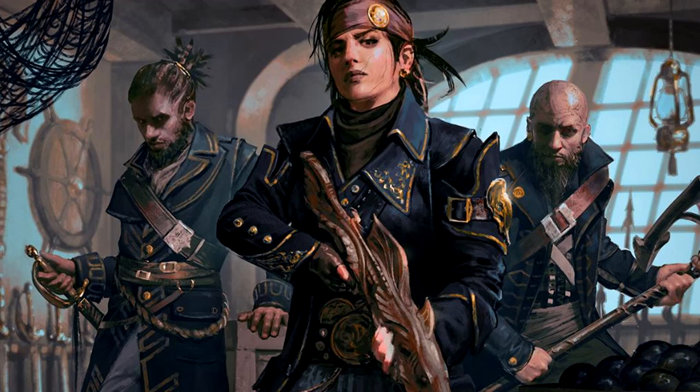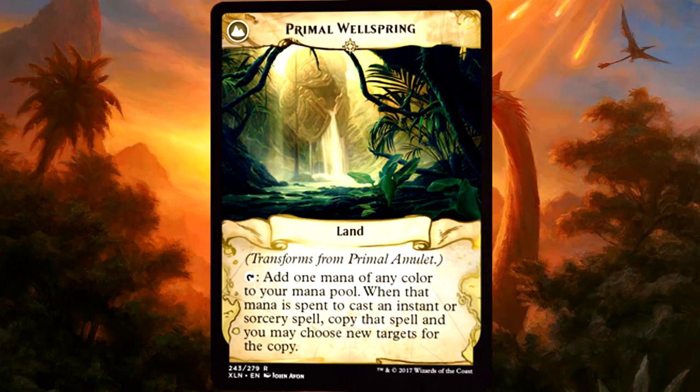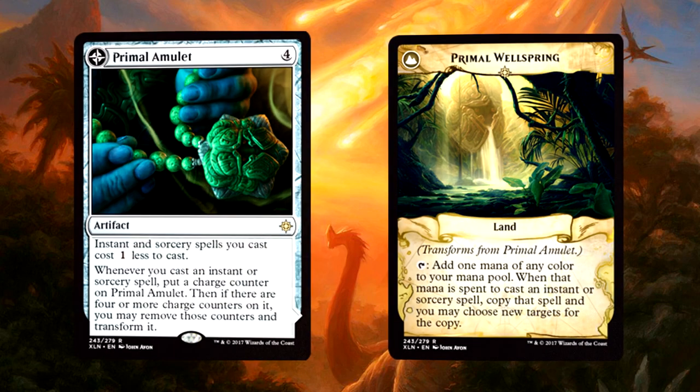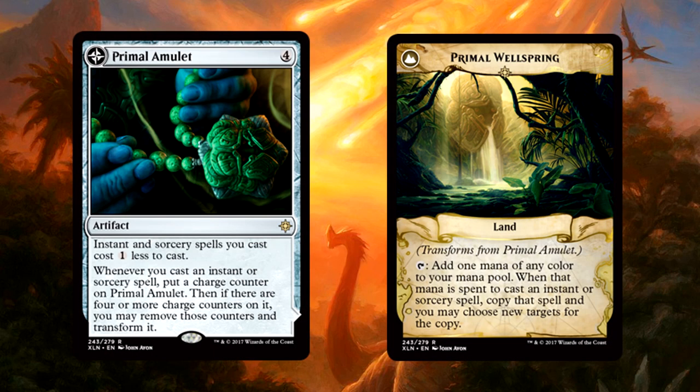Primal Wellspring is a land card that you can tap to add 1 mana of any color to your mana pool. When that mana is spent to cast an instant or sorcery spell, copy that spell and you may choose new targets for the copy. Wait, what? Aw, come on. Spell decks did not need this kind of upgrade, especially in Commander. When there's a 4 mana artifact that boosts spells, it goes in Commander. Primal Wellspring is the payoff to end all payoffs. Not only is there no downside to either side of the card, but the Wellspring color fixes for you and copies your spells without any additional cost.